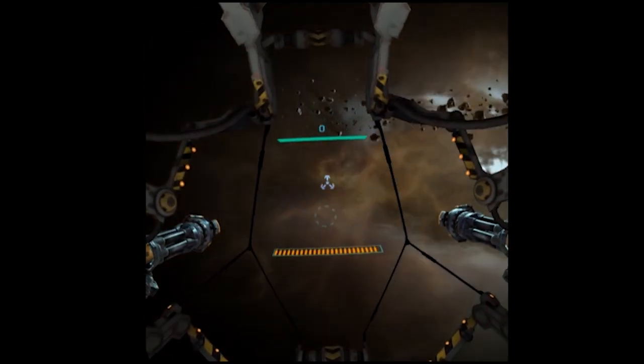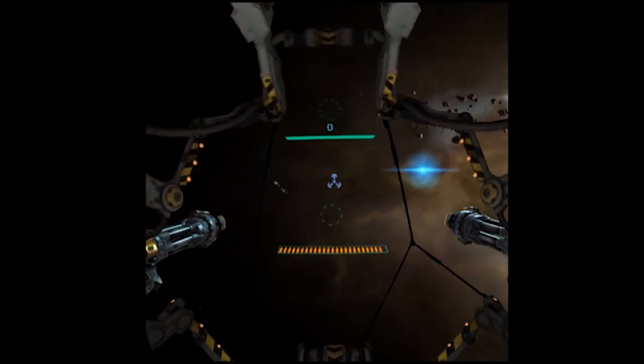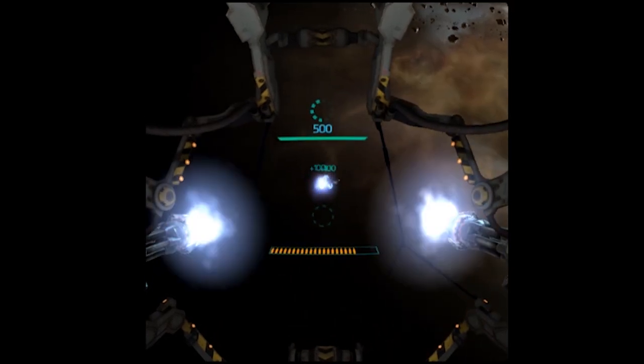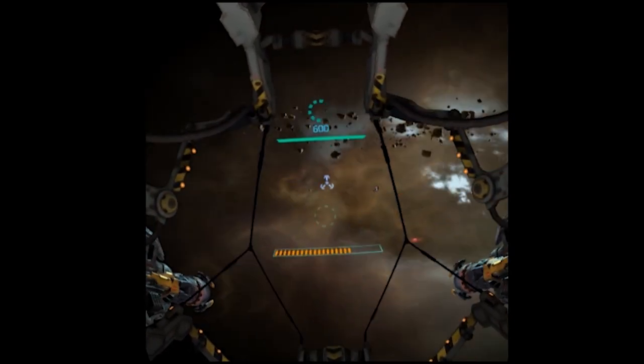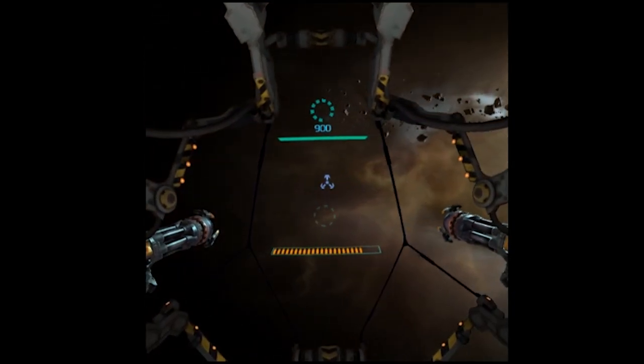The controls for this game are very simple. You just move your head to aim, and to fire you either use the X button on your controller, which is what I'm doing, or you can tap the side of your headset. And you can see my crosshairs in the middle of the screen, so that's how I know that I have aimed properly.